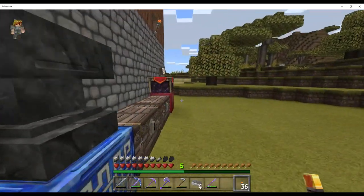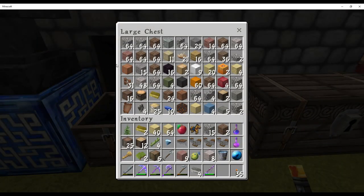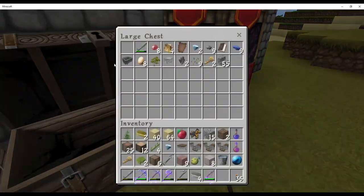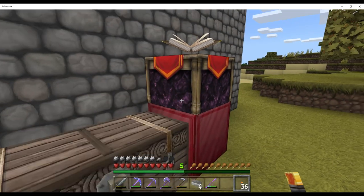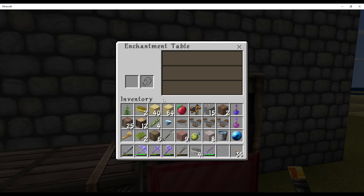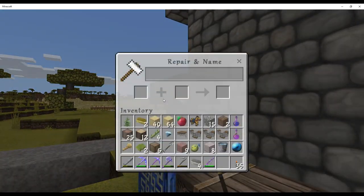I'm going to show all the stuff that we've got. We've got different tools, different resources. We've got an enchanting table.